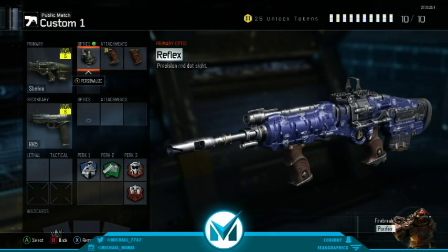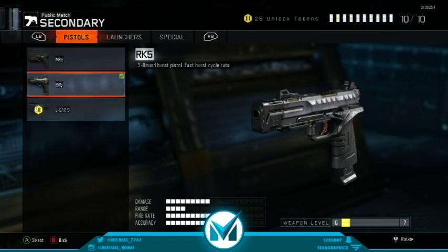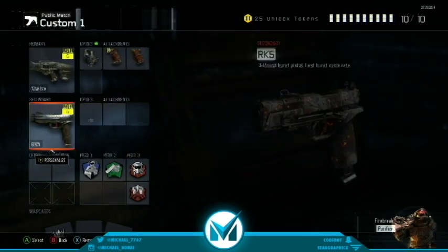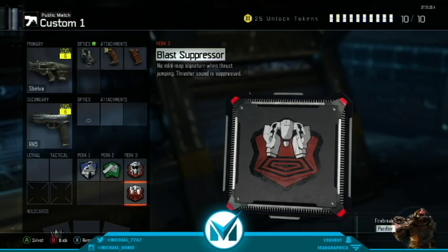Right now I'm just starting this gun off. I just have Reflex, Quick Draw, and Grip with the RK5 secondary. If I had the All-Car 9 I would put it on, but I just unlocked it on Crusher so there's really no reason to put it on right now since I'm going to Prestige. Perks: 6th Ench, Fast Hands, Attack Mask, and Blast Suppressor.